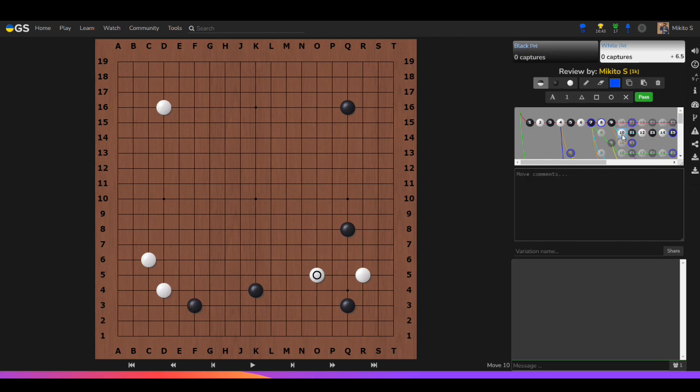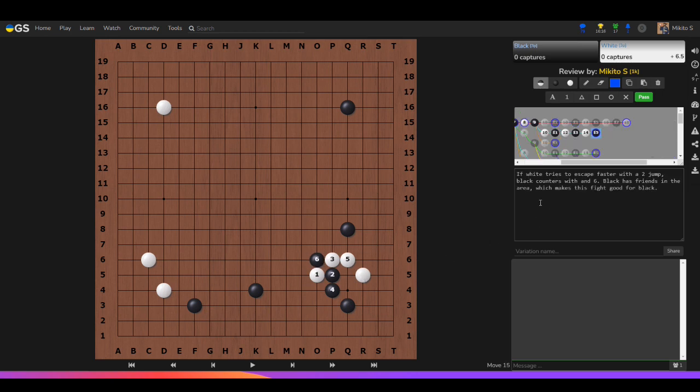If we do a two-space jump, black can cut through because it has friendly stones in the area. Black pushes for the cut, gets stronger by pulling back, and when white pulls back to its stone, black cuts. If white tries to escape faster with a two-jump, black counters. Black has friends in the area making the fight very good for black. White looks a little weak on both sides — black is going to have an advantage attacking.